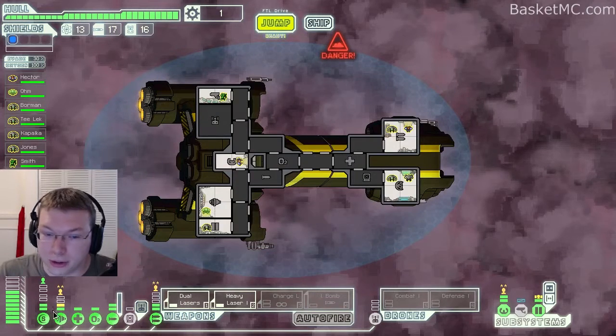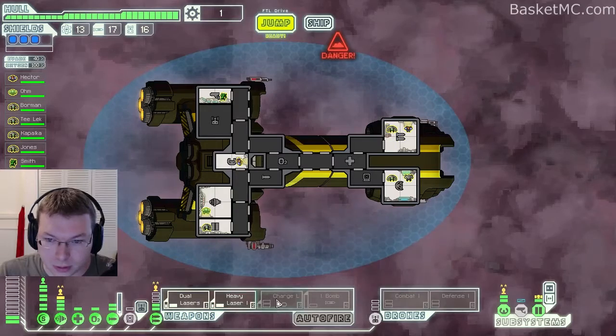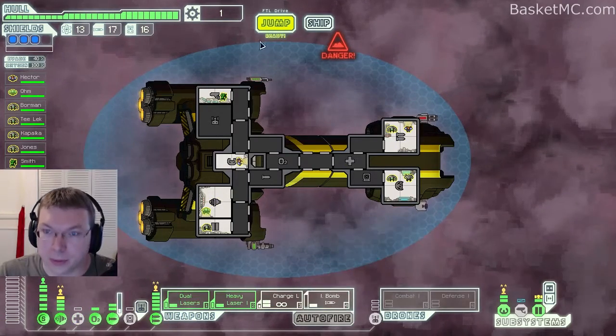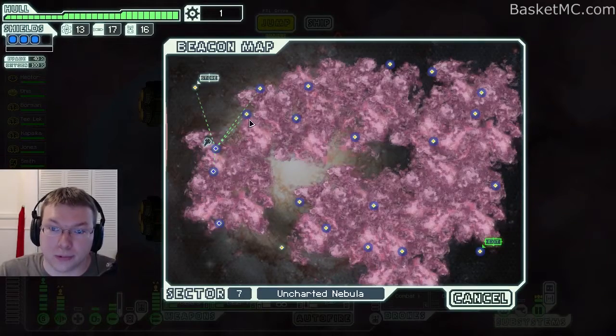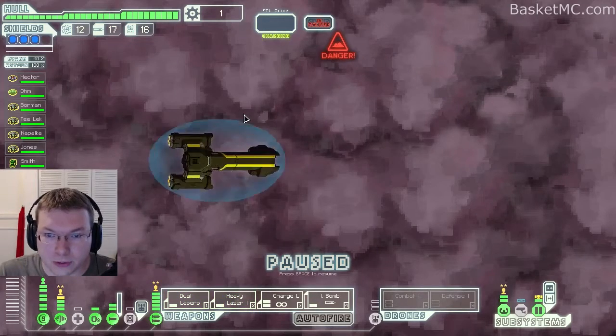All right, there's nothing here. Let's power up our stuff again. There we go. We'll jump to a store. We'll go here and then maybe the store — we saw the defense drone that we could sell if we wanted to.